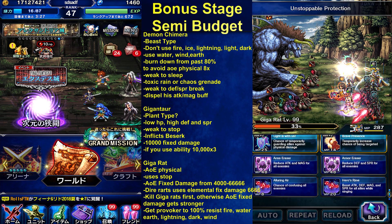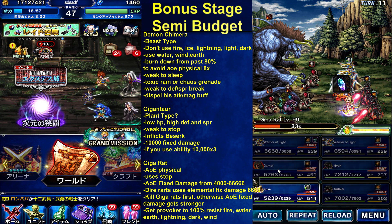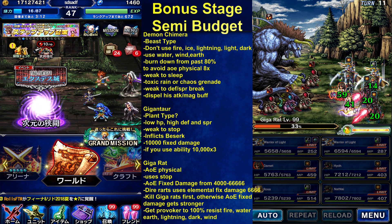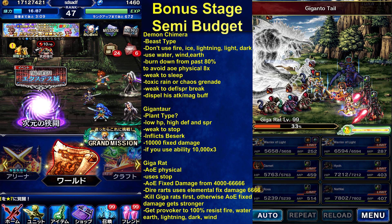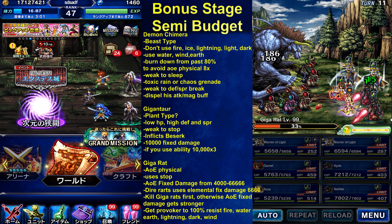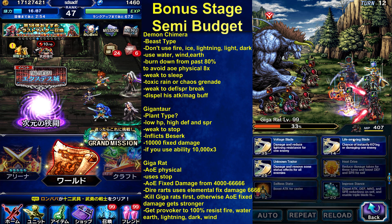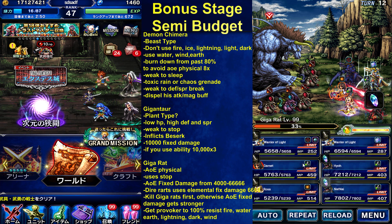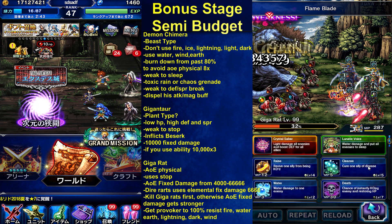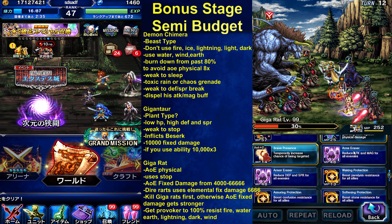My other Warrior Light is going to break attack first. Rosa is so unique — I love her. What a powerful LB. Way of Void — use one more turn. I broke attack last time and will break defense this turn.